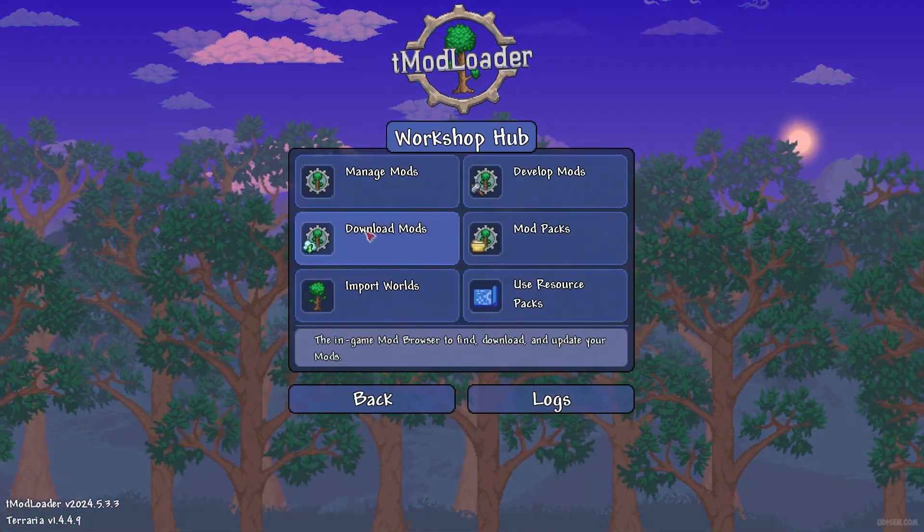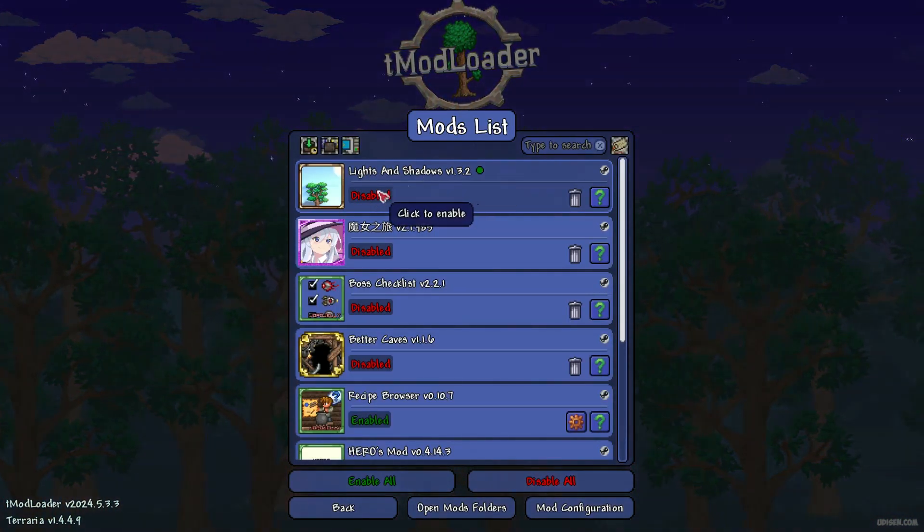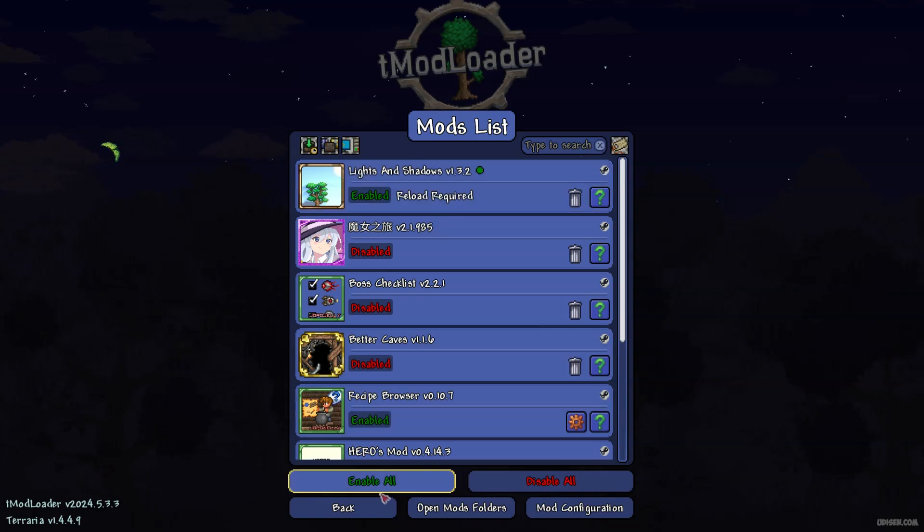After the download button disappears, return to the main menu, go to Workshop, then Manage Mods. Find Lights and Shadows, press the left mouse button, and you will see the word 'Enable'. Then close.